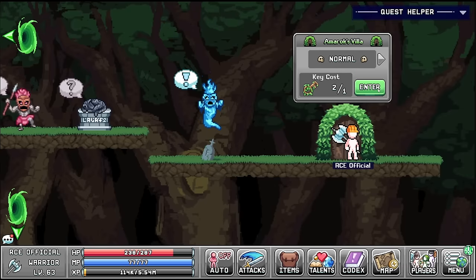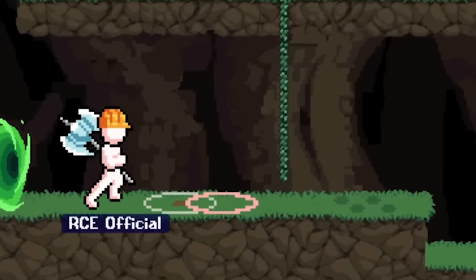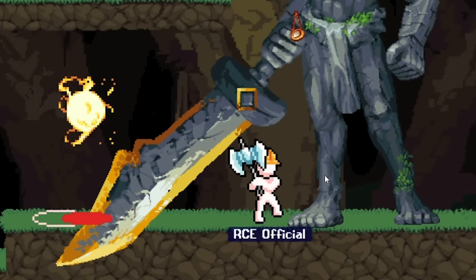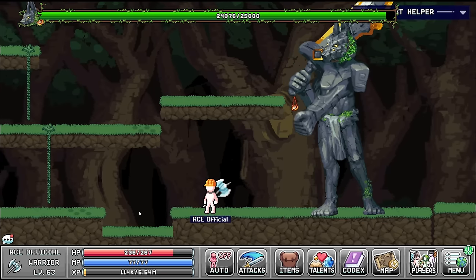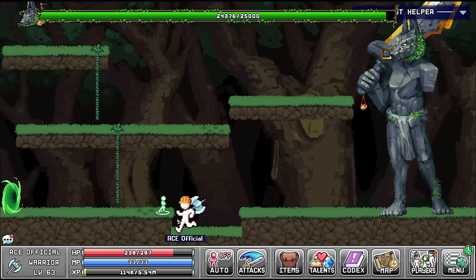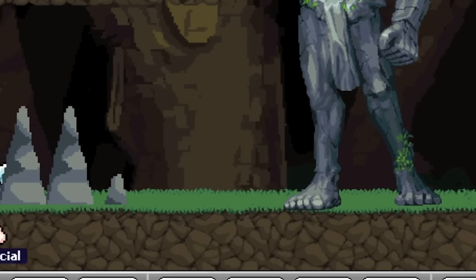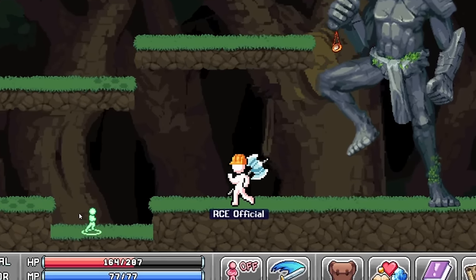Let's see if we can take down the boss again. This time I feel like we're a bit more prepared - maybe, potentially, probably not. Let's just run over and give him a bash. I think if we stay here that sword doesn't hit us, which is quite good. I'm going to run away from the fist, I don't like the look of that. So we've done better already. He's about to stomp me - let's run out. We took all of them in the face anyway, doing some damage. There's the foot - run run run run run.